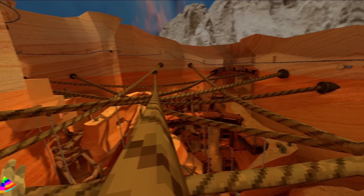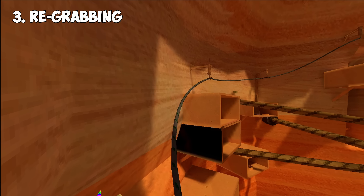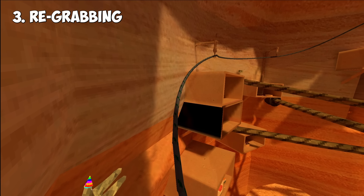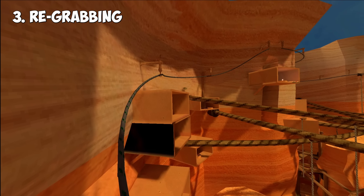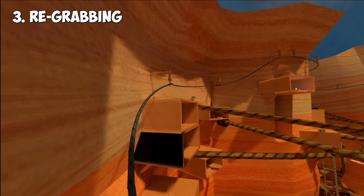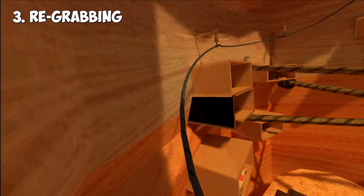Let's get right into tip number three. Tip number three involves the zip lines and pretty much what I'm about to show you is what I like to call re-grabbing. The basics of it is just grabbing onto a zip line, jumping off of it, and re-grabbing the same zip line. It helps you get speed going uphill and just helps with momentum in general.